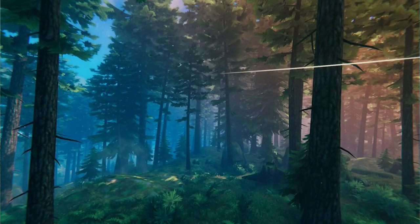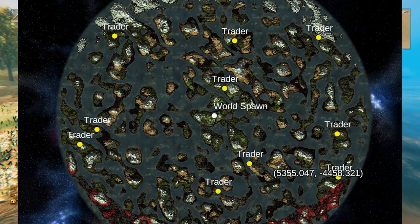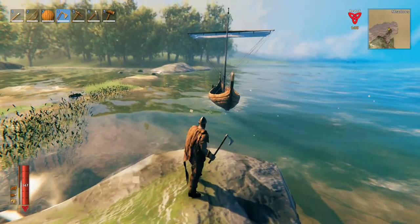The trader will only spawn in the black forest biome, but can appear in any black forest biome in the world, whether it's near the starting sacrificial stones or at the edge of the world.